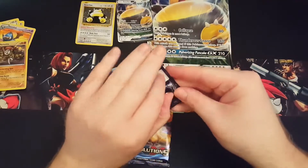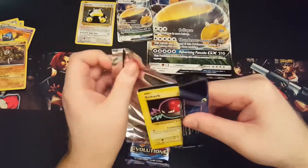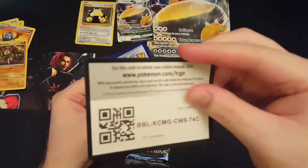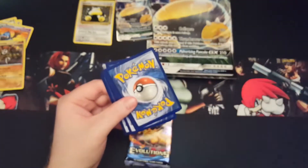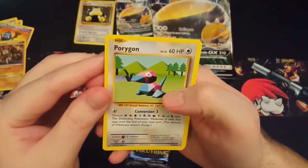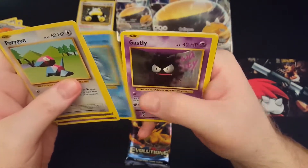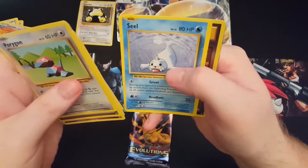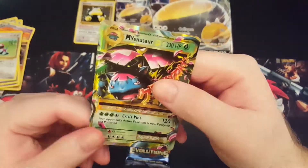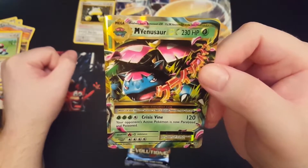Alright, Evolutions — let's hope we get something good. Start off with a Voltorb. I've got plenty of these ready to do on the trading card game. We've got Porygon, Pidgeot Spirit Link, Nidorino, Voltorb, Poliwag, Gastly, Magnemite, Seel, Brock's Grit. Oh beauty — Mega Venusaur EX, and I don't think I have him. Oh, that is sick!